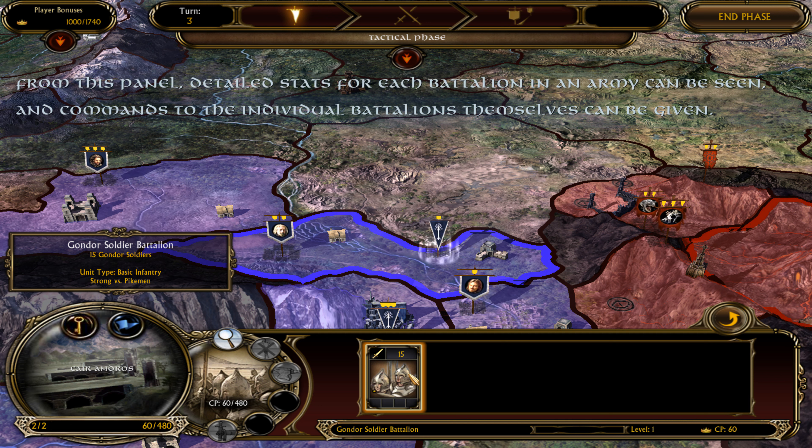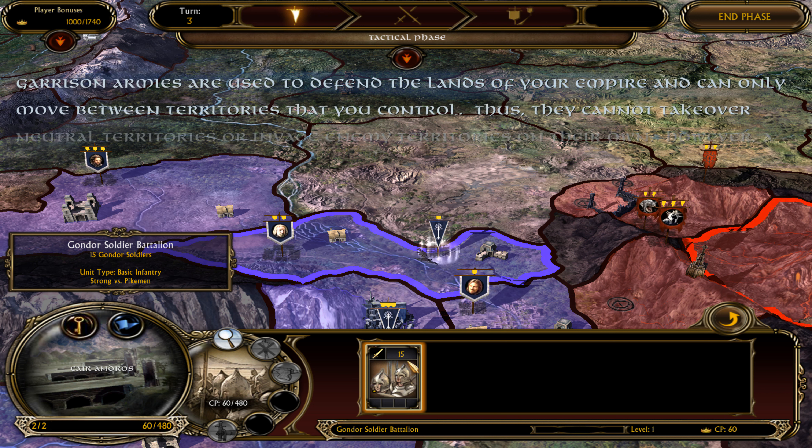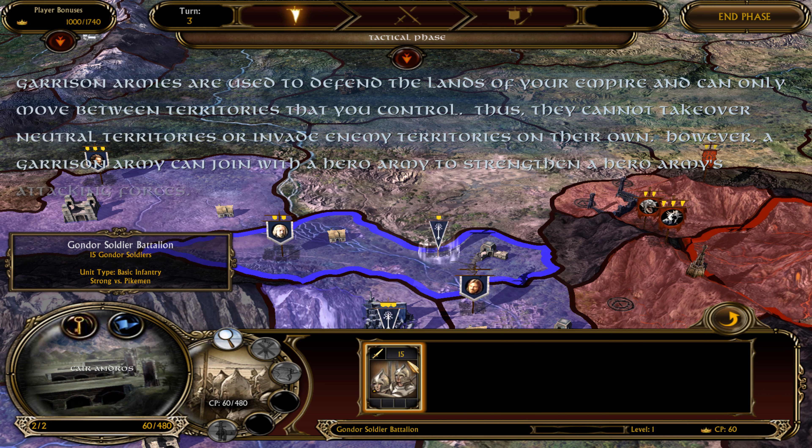A Garrison Army is composed of all the troop battalions that reside in a territory. To examine the composition of an army, left-click to select an army, then left-click on the Selection Details button on the Palantir at the lower left of the screen. This will reveal a panel that shows the individual battalions and units that make up the selected army.